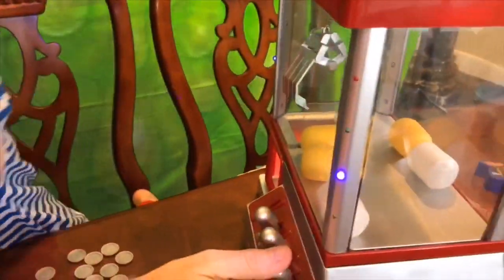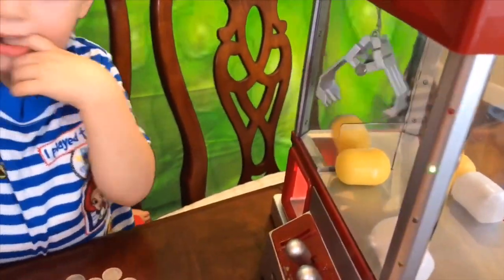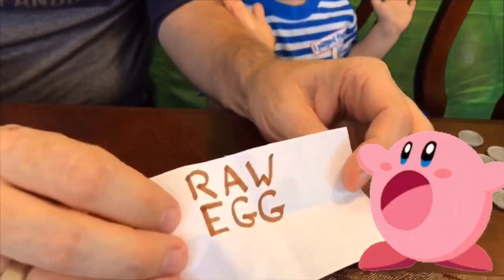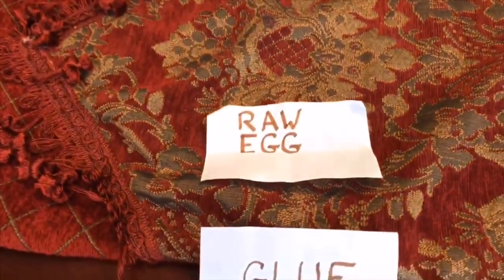Daddy's going for his third ingredient. So far he's got glue and sand. He got the yellow egg. Pretty or gross, Bruce? Bruce says pretty, then changes to gross. Daddy opens it — raw egg! That's disgusting! What a strange ingredient! So Daddy's got raw egg, glue, and sand so far.